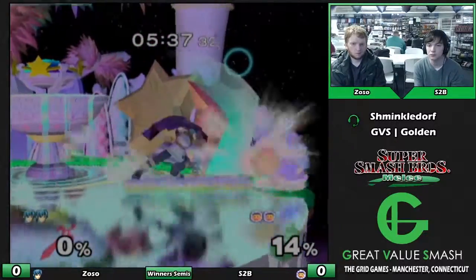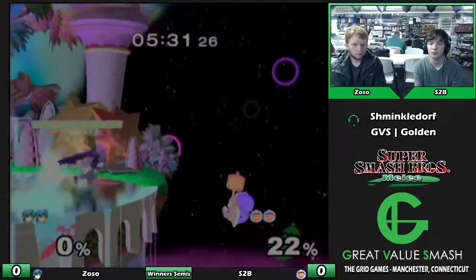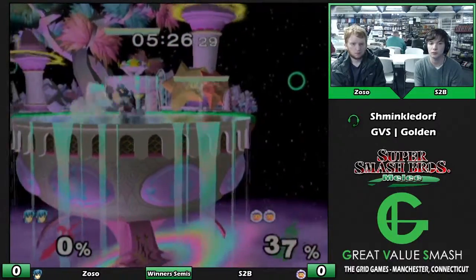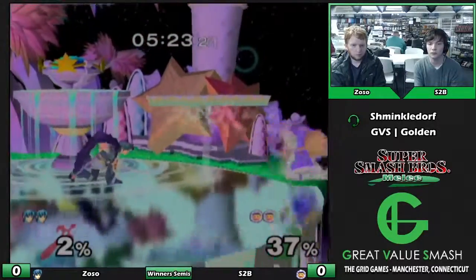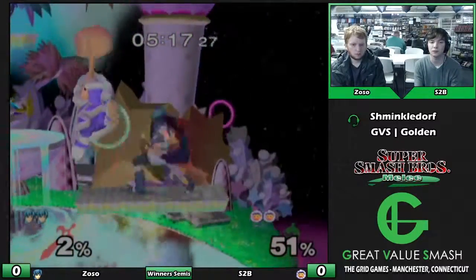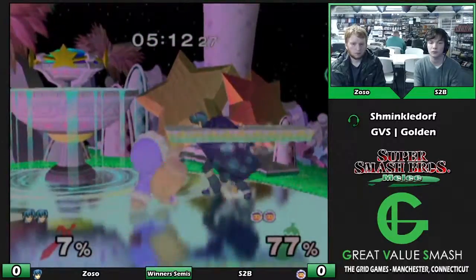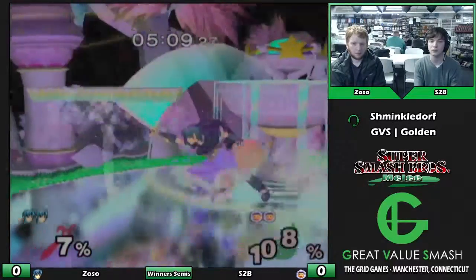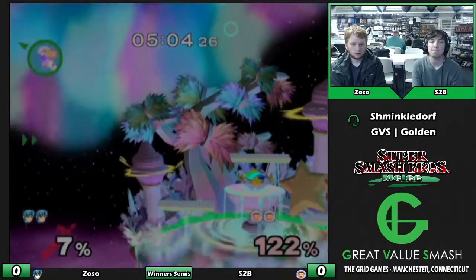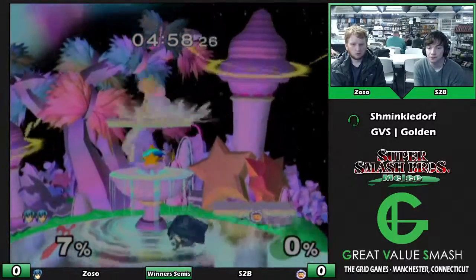Ice Climbers - or Sopo in particular - are not good at coming up from below the stage, so grabbing the ledge is almost always a good option. Now does Nana still have that incredible hitbox where she's just a projectile herself on their up B? Yes - Nana is invincible for about 59 frames on their up B, so almost an entire second. It's once she stops ascending that she stops being invincible.